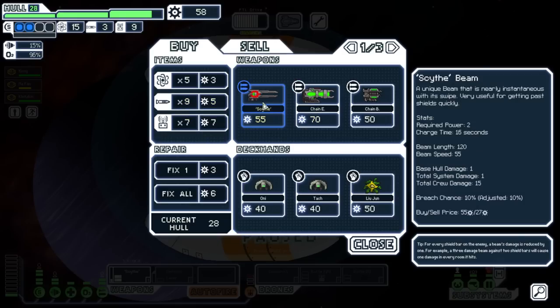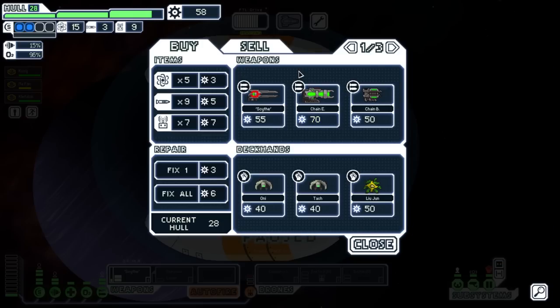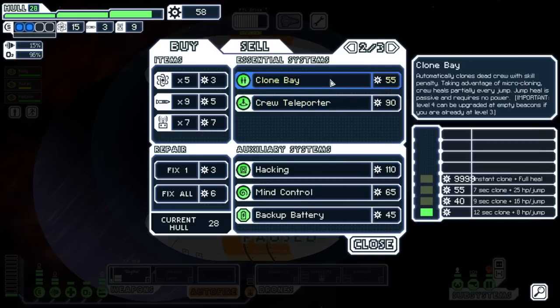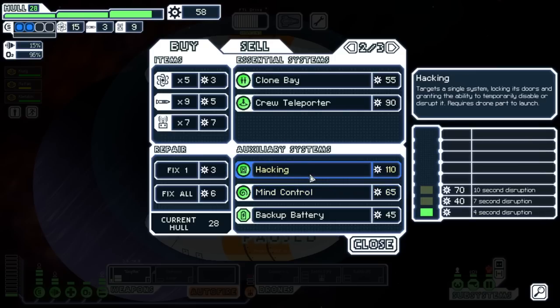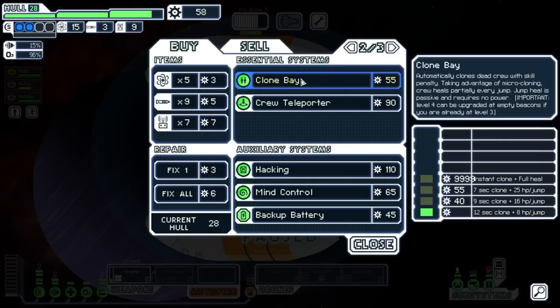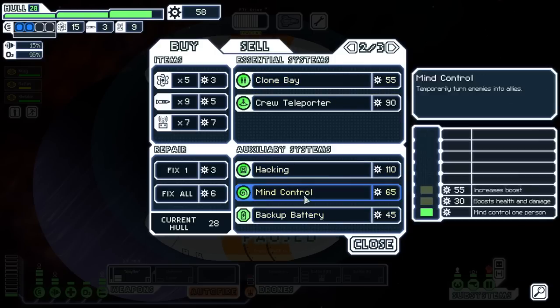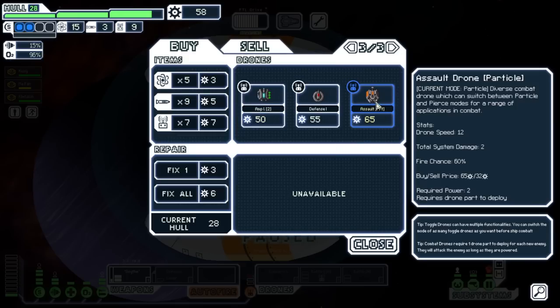The Scythe Beam has a tendency to skip rooms. One thing about store reworks: they've guaranteed that almost every store will always have weapons. They also broke systems into two categories — auxiliary systems like hacking, cloaking, and mind control, and essential systems like the crew teleporter. That means it'll be easier to find things like cloaking. Also spotted an Assault Drone with a Particle Beam in Pierce Mode — that's definitely new.